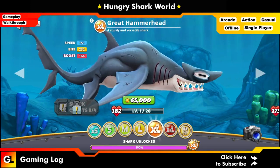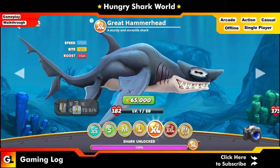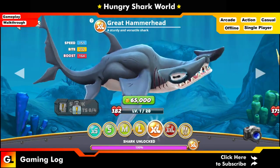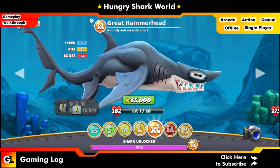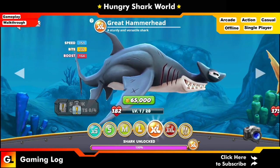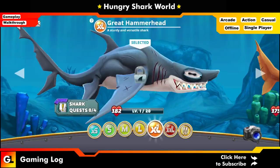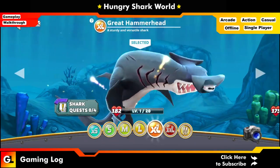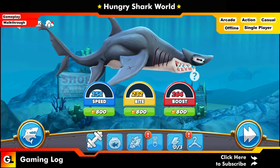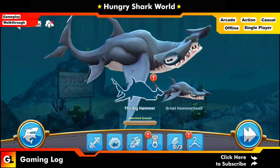Welcome to another episode of Gaming Log. In this video we are looking at Hungry Shark World, where we are going to get our second XL shark — the Great Hammerhead. It costs around 65,000 fin coins, so we just click the buy button. Once we've bought it, we need to put its stats up to the maximum as possible.